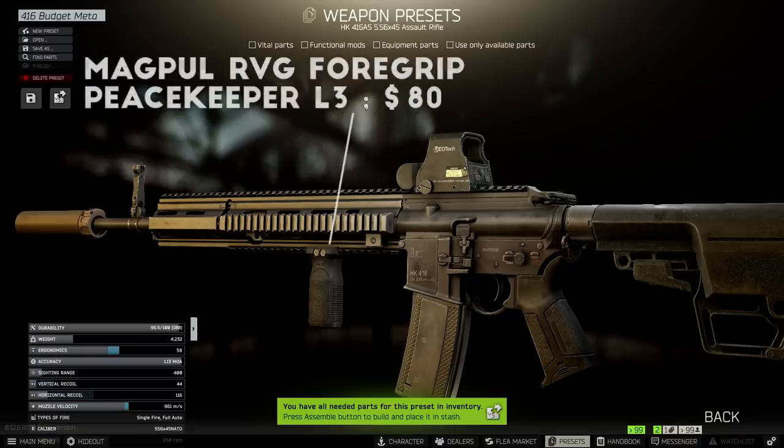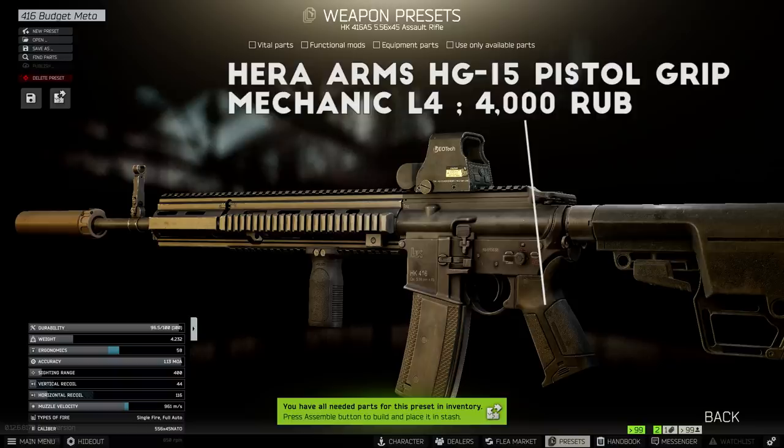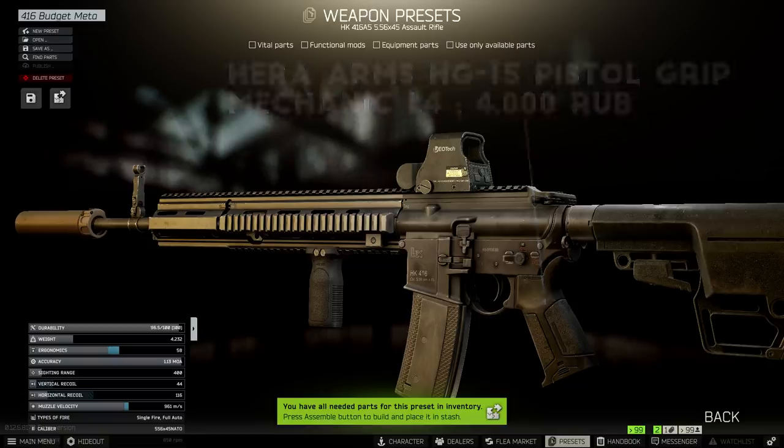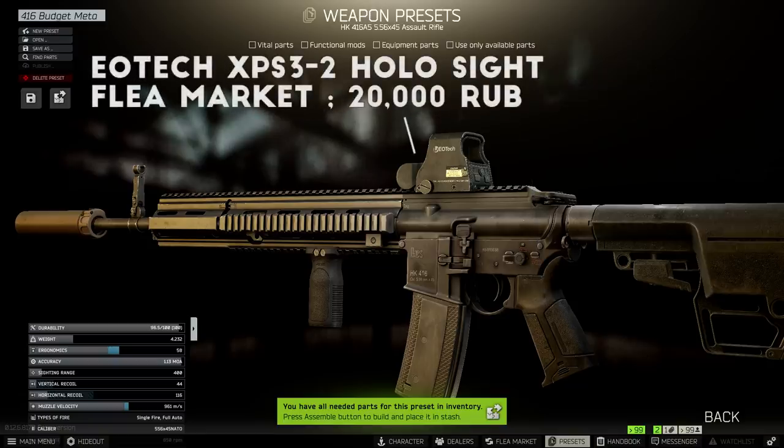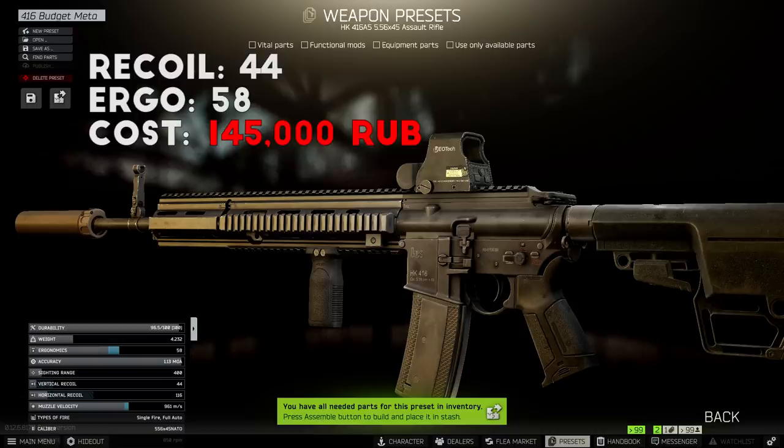For the grip, I went with the Magpul RVG grip to add a bit of ergonomics without sacrificing too much recoil. The stock is the MFT BUS stock, which gets you best-in-slot recoil stats for only around $80. The pistol grip is the Hera Arms HG-15, only around 4,000 rubles at Mechanic Level 4 for a nice ergonomics boost. For the optic, I was mostly using an Eotech holosight, but also used the Elcan Spectre 1-4 scope for some runs. The stats come out to 44 recoil and around 58 ergonomics for about 145,000 rubles total — a pretty solid price for a suppressed low-recoil HK build.